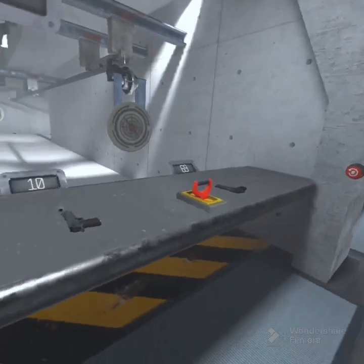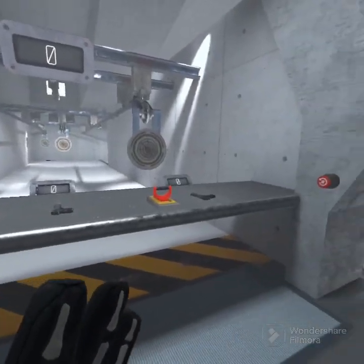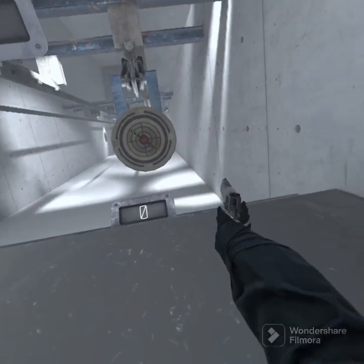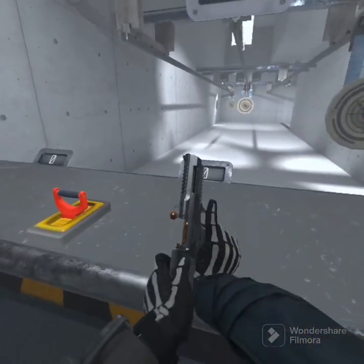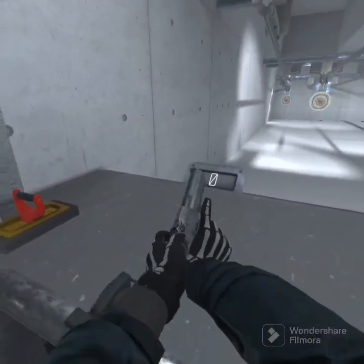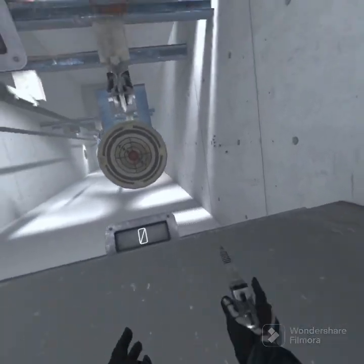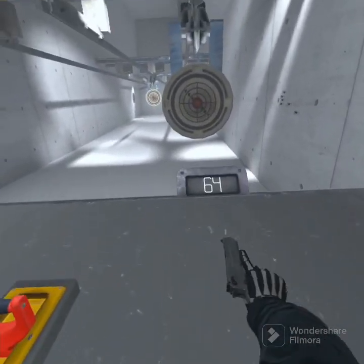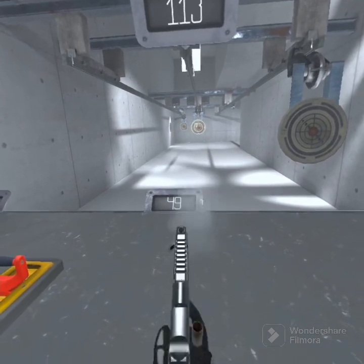Now let's do the hip-fire, where we just go like this — no aiming involved. Let's reload, get this all ready, make sure it's reset, and let's test it out. 64 — that's pretty good! Then 58.